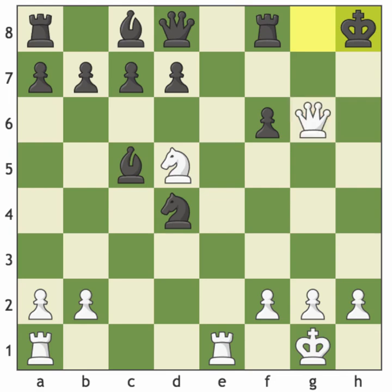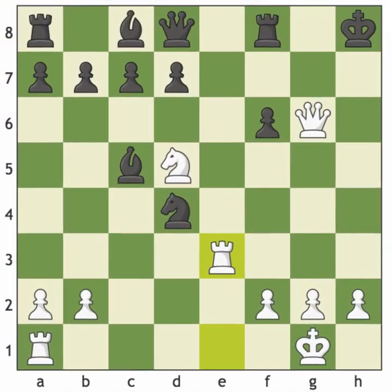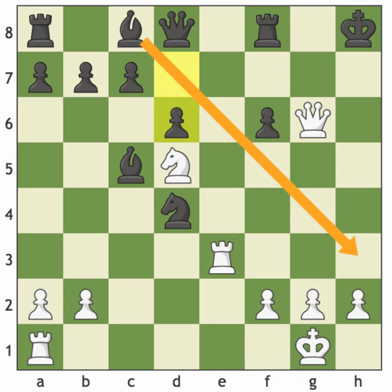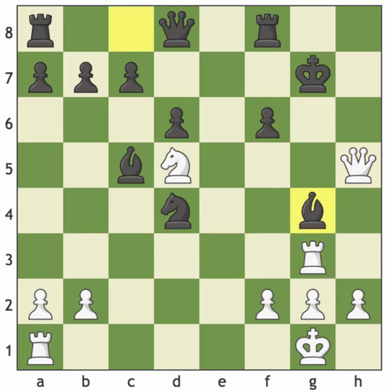If Black desperately tries to cover that square, we have checkmate. Queen to h5 check keeps all squares covered so the Black king can't escape. King g7, Rook to g3 check — only one move for Black — Bishop to g4, and we take that bishop and give checkmate. So I think that's enough for this opening variation. I want you to go and investigate it.